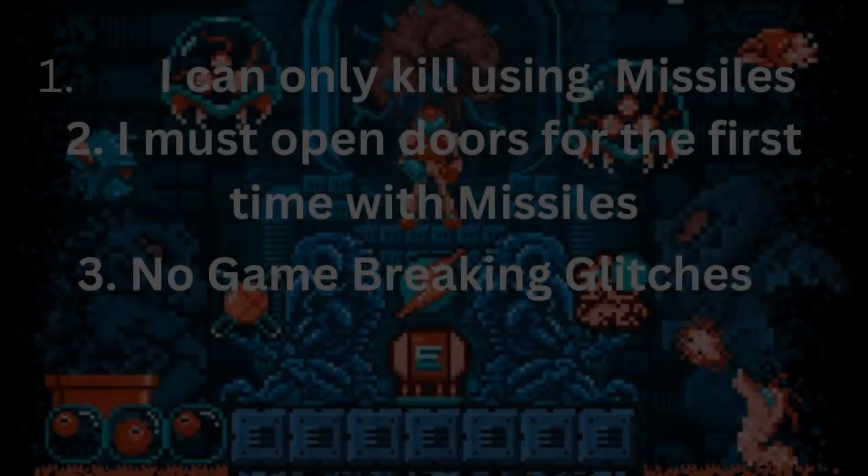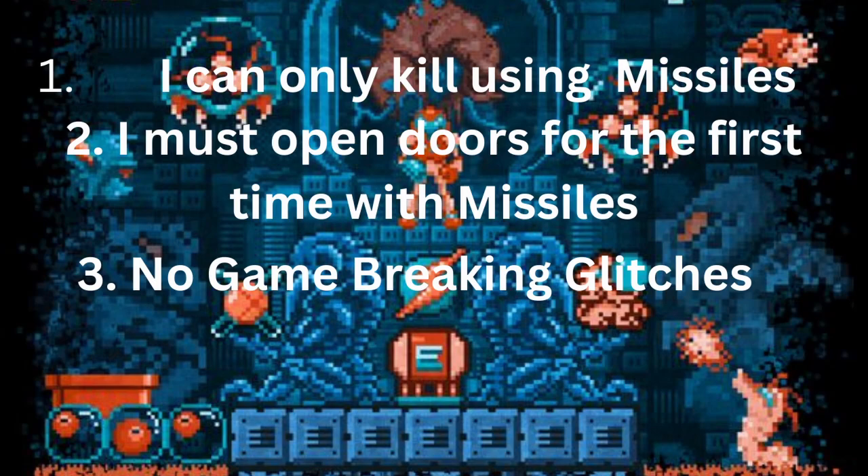The rules are simple, if slightly changed around. Number one: we can only kill using missiles. Number two: every time we encounter a door for the first time, it must be opened with the missiles — after that, we can use the regular beam. And number three: no game-breaking glitches, which is especially relevant in OG Metroid for anyone who's played it.